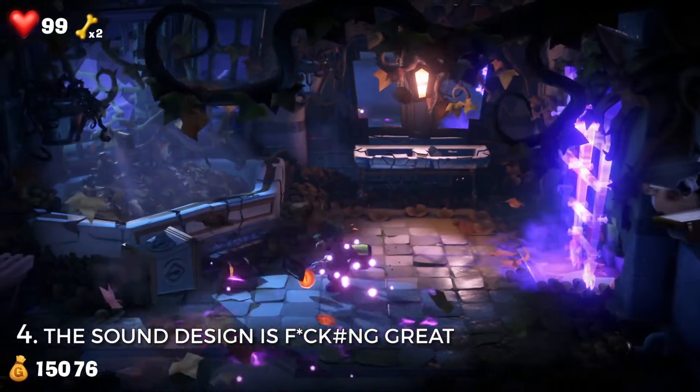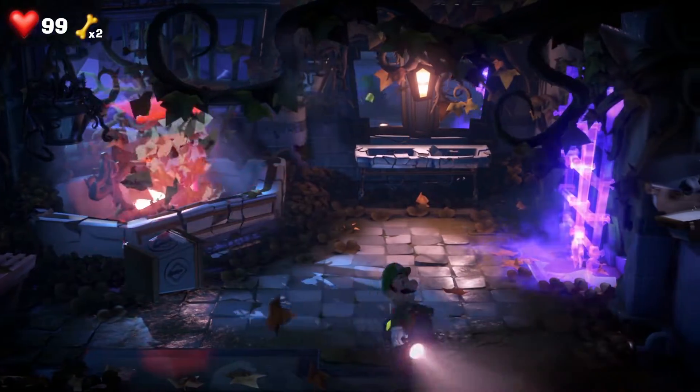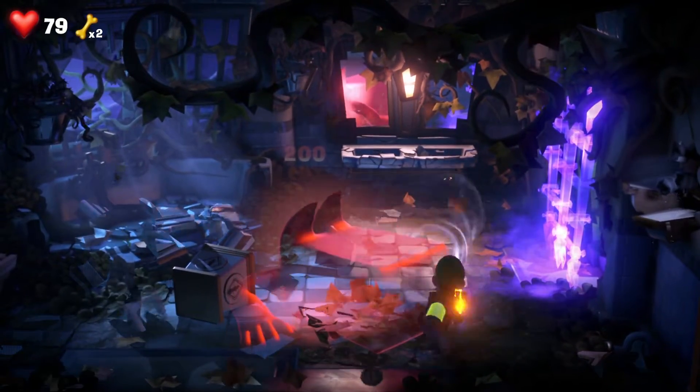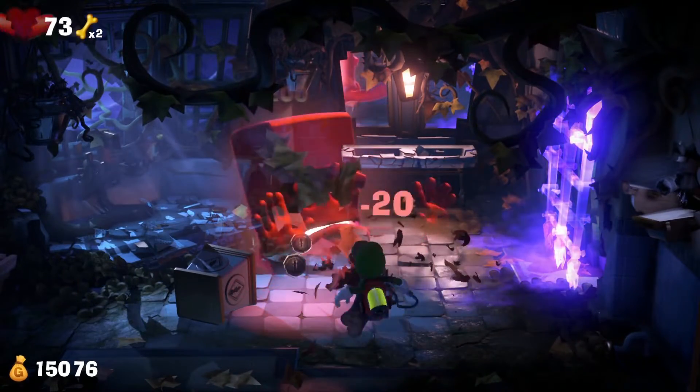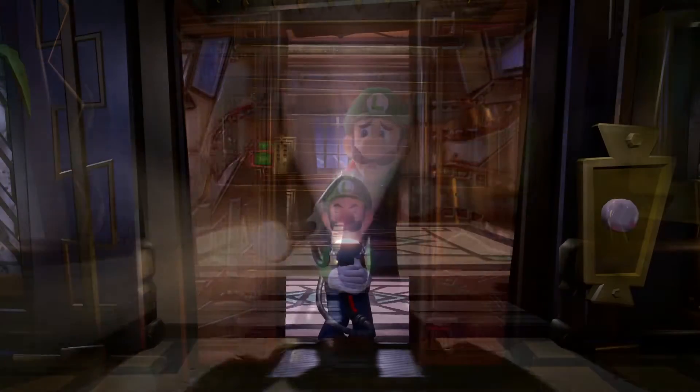Number 4. The sound design is absolutely great. Every floor and boss fight has their own music themes. They ramp up or stop depending on Luigi's actions, like sucking up ghosts or walking slowly. This is fun and atmospheric, differentiating one floor from another.